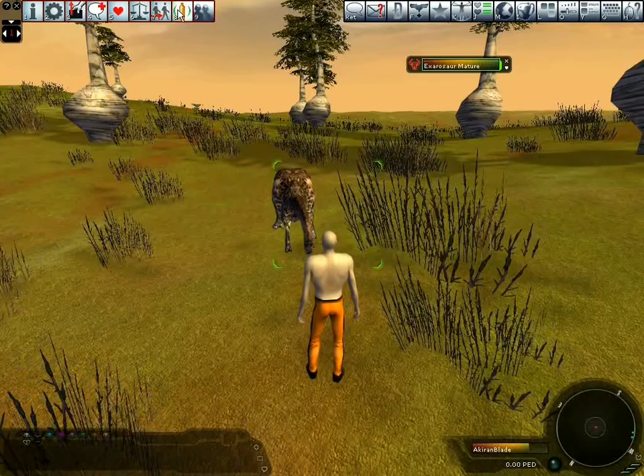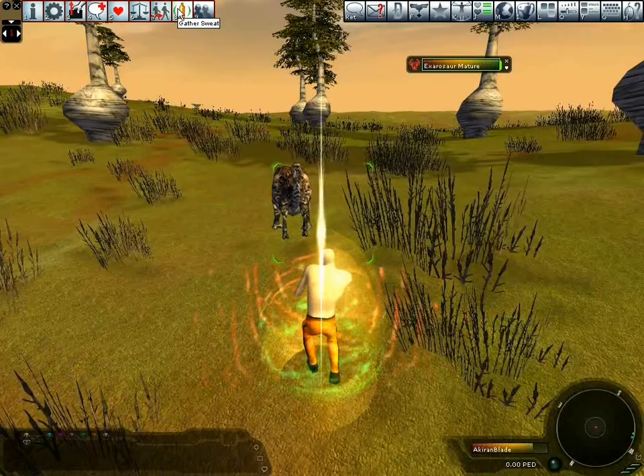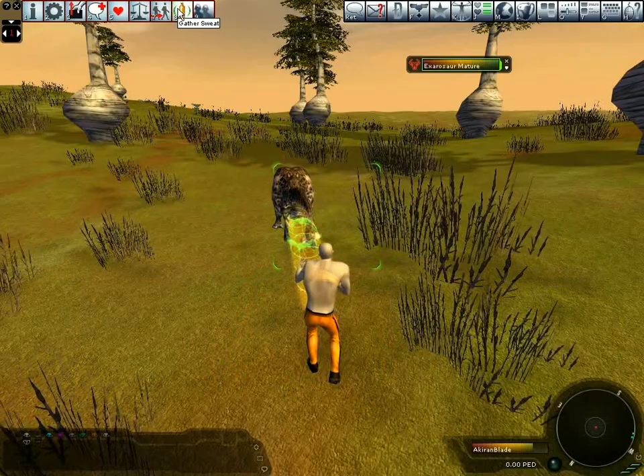The creature is attacking me because I have started the sweat process. Creatures see this as a hostile action. When in the concentration phase, if hit by a creature this will stop the concentration and you will have to start the process again.